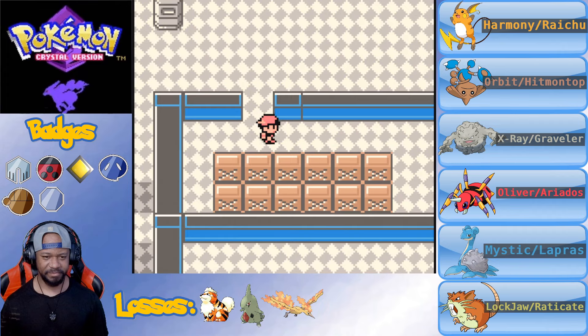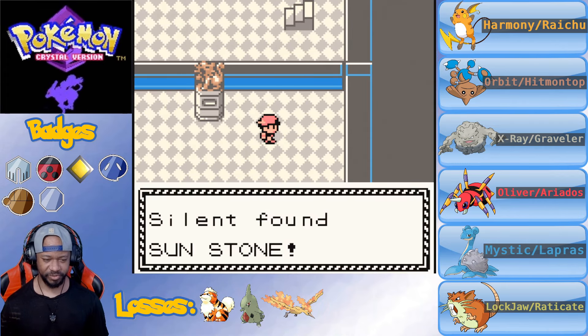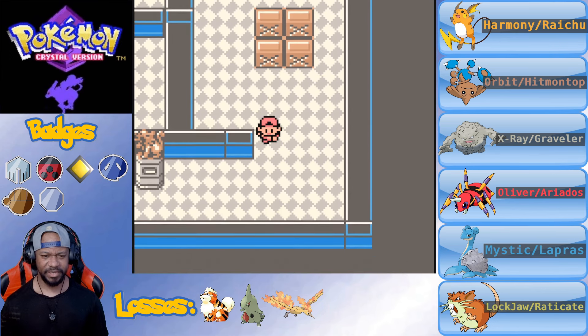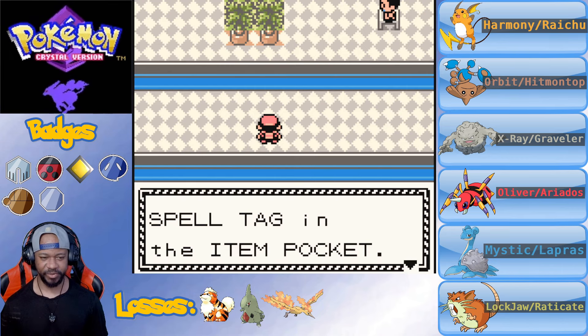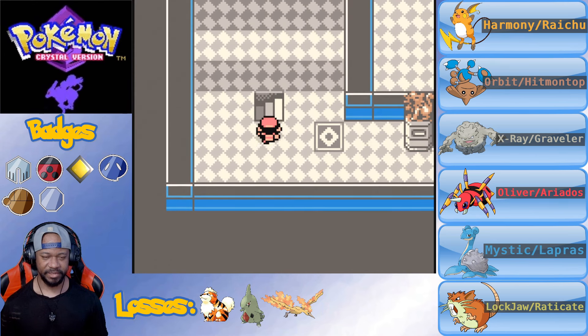Let's go ahead and get these items. Last part we didn't have enough space in our bag, so let's grab these. Got a Sunstone - probably won't be using it, maybe we can sell that. Got the Spell Tag too - probably go ahead and sell that joint as well. But yeah, let's get through this hideout.